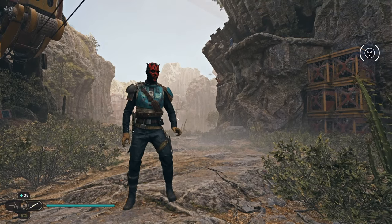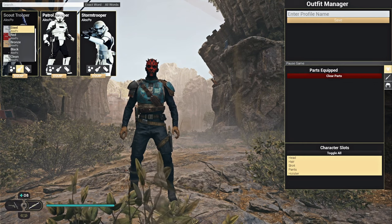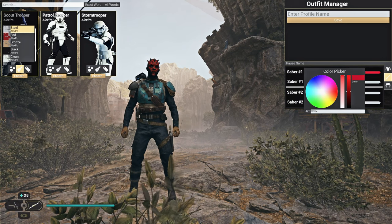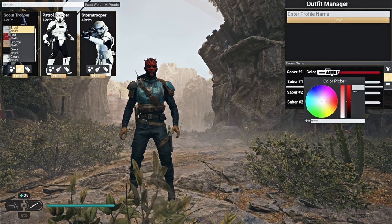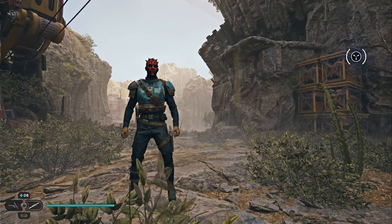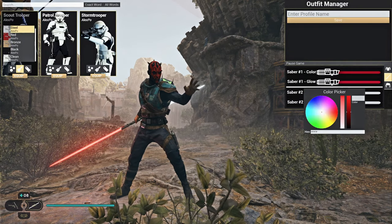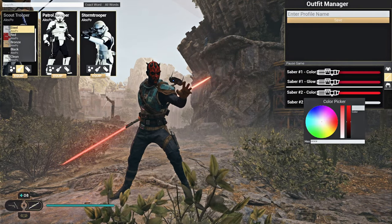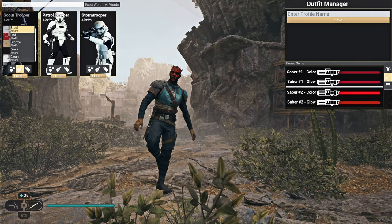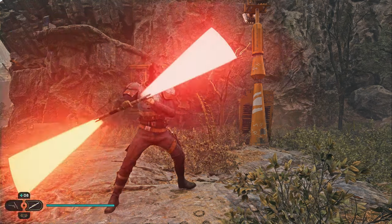I just wanted the Darth Maul hat and to see if that works with the Darth Maul head, because that's my favorite mod for sure. Now we need the double-bladed lightsaber in all red - dark red here too. Let's see if that works. I see what I'm doing wrong - I need everything red, everything red. There we go - maybe that works now better. I got a little bit of orange.